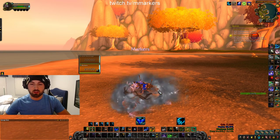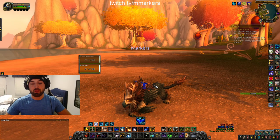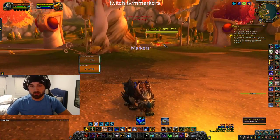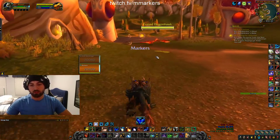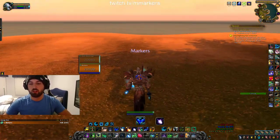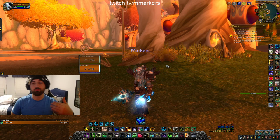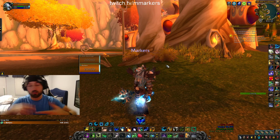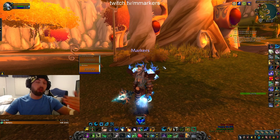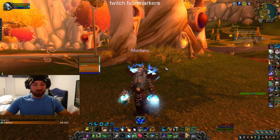Something I also do a lot personally is Moonfire out of form. Like if I'm in stealth and I open on somebody, I'll pop out with Moonfire — pressing that Moonfire button shifts me out as I'm doing it. So a lot of times you'll see me run in from stealth, hit something, and instead of shifting and walking away I'll use Moonfire to start damage and shift at the same time — kind of multitasking and putting a priority on the damage.